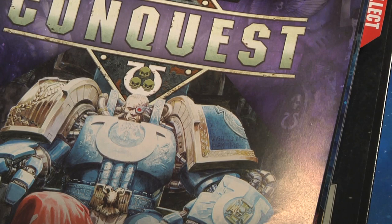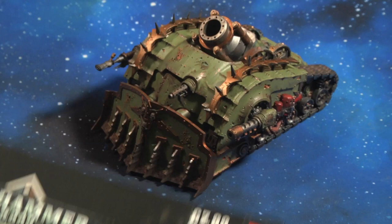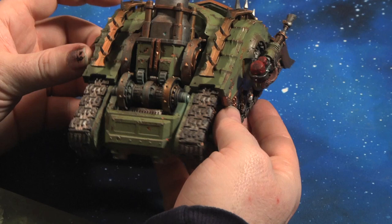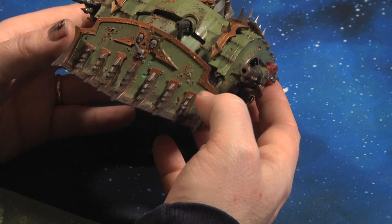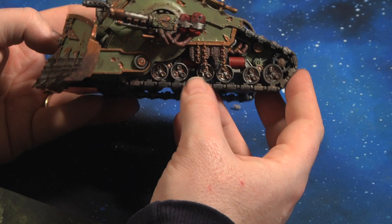Issue 40 came with lore on Space Marine Marneus Calgar but no miniatures. Issues 41 and 42 came with the Plague Burst Crawler — basically the Death Guard tank. It took a little bit of assembly but was straightforward and quite fun to paint, with options for the side weapons. There's lots of detail — rotten pustules — and you can use Nihilakh Oxide, Typhus Corrosion, or a bit of rust to extenuate it. A cool tank with great detail and a formidable presence on the battlefield. That's issues 41 and 42.